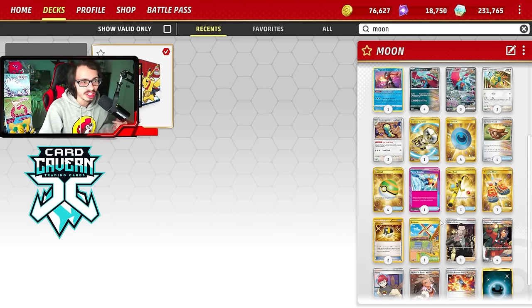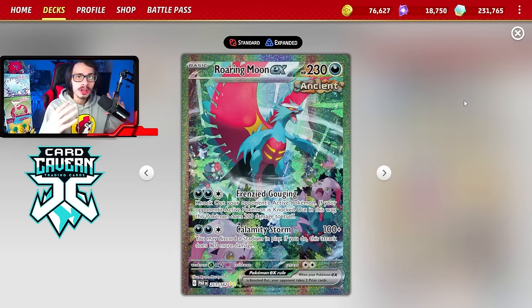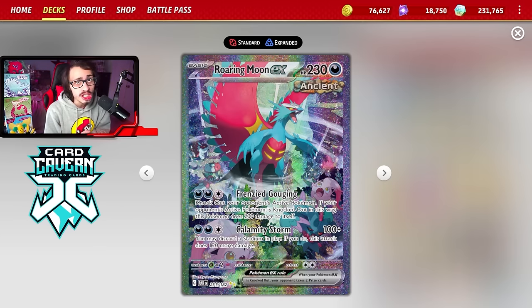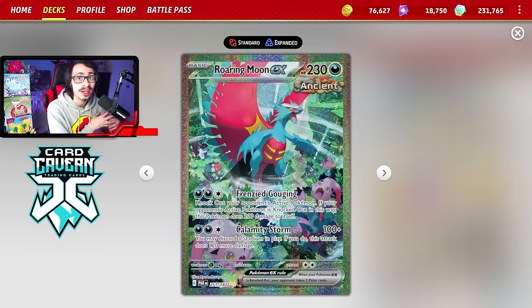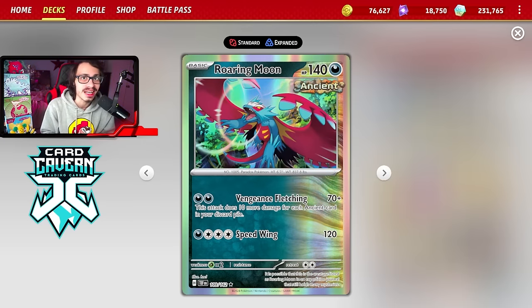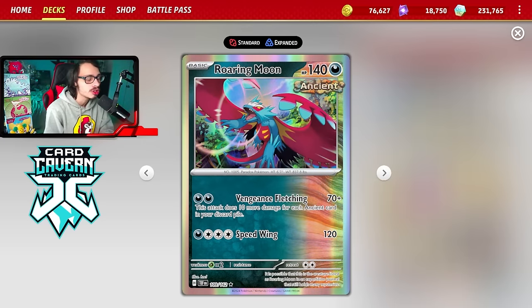It's a really cool list — they ended up winning the whole thing and have some pretty interesting innovations. It is a Roaring Moon split deck. Roaring Moon EX was a very strong card before rotation, but when rotation happened the card got a bit weaker — obviously losing Galarian Moltres V and Battle VIP Pass did slow the deck down a little. But we do gain the one-prize Roaring Moon with the Vengeful Fletching attack, doing 70 damage plus 10 more for each ancient card in your discard pile.